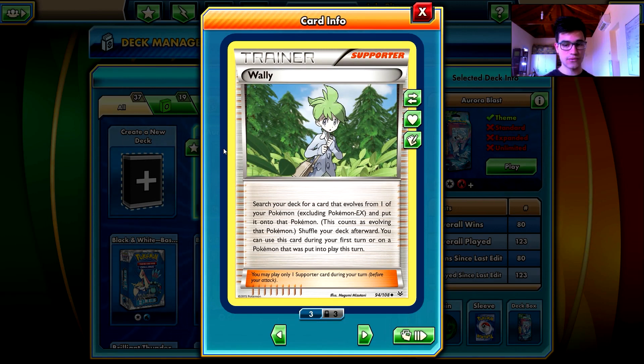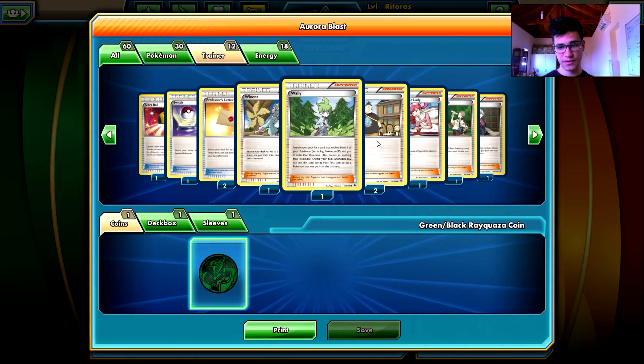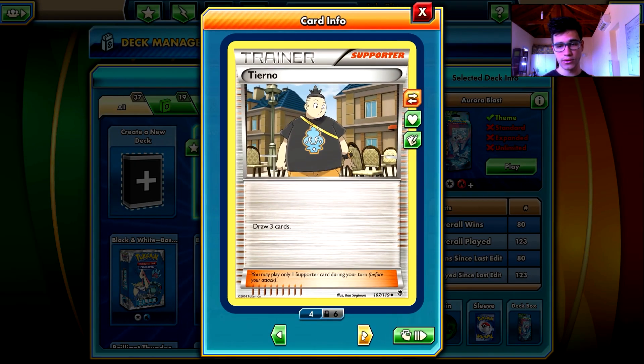Wally is probably the best trainer card in the deck. Search your deck for a card that evolves from one of your Pokemon, excluding Pokemon-EX, and put it onto that Pokemon - that counts as evolving. You can use this during your first turn or on a Pokemon that was put into play this turn. So I can play Bagon next turn, evolve to Shelgon with Wally, and then deal 60 damage second turn with Salamence's first ability. Wally is awesome.